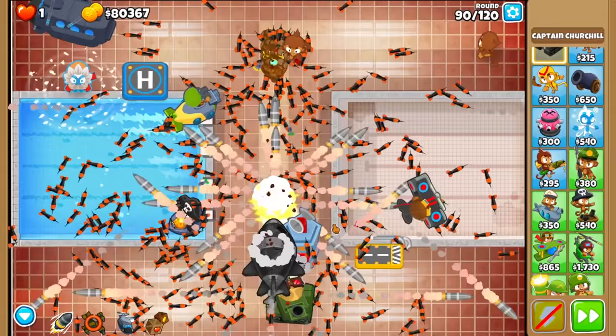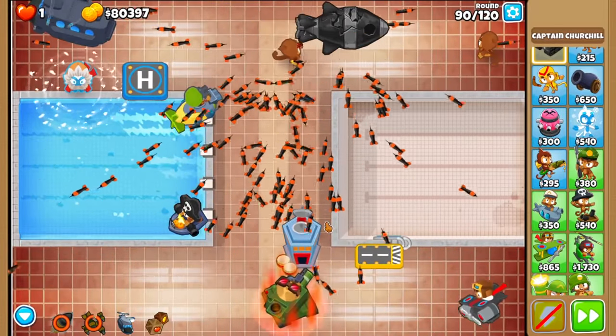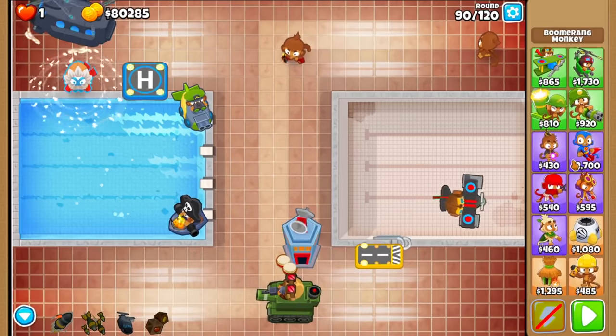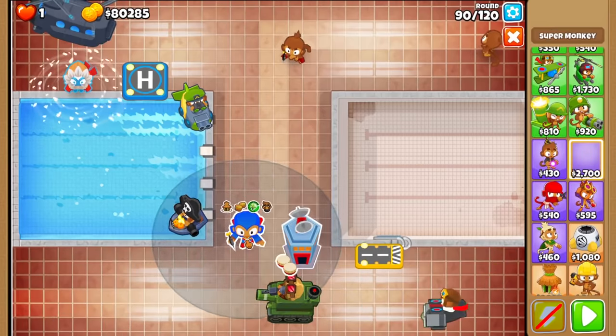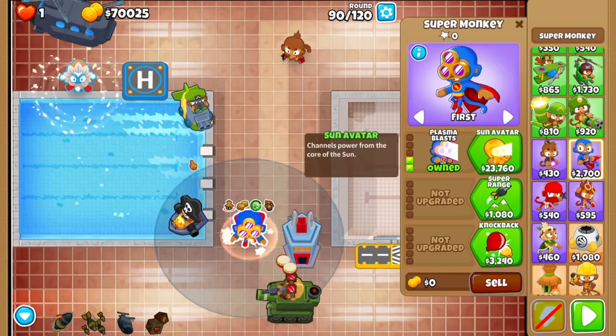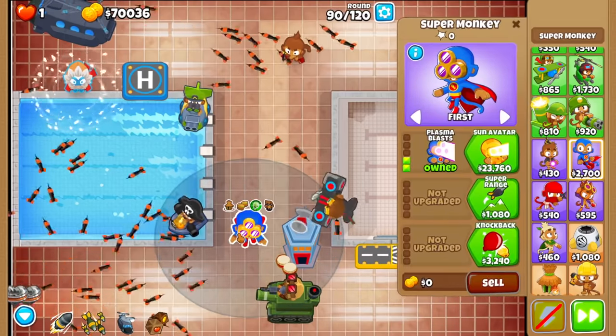I'll just use Churchill's ability to instantly win — just kidding. Let's try another cluster tower. I want to try Super Monkey. That's just good enough, more damage on its own even without the cluster. But with the cluster, even better for groups. Watch this.